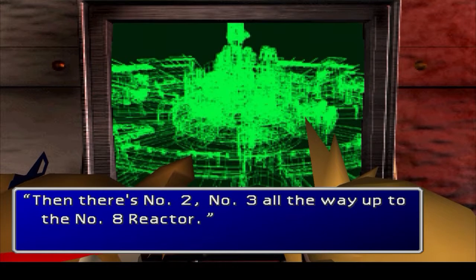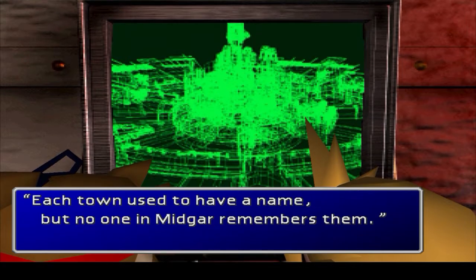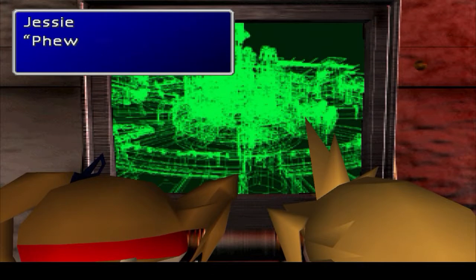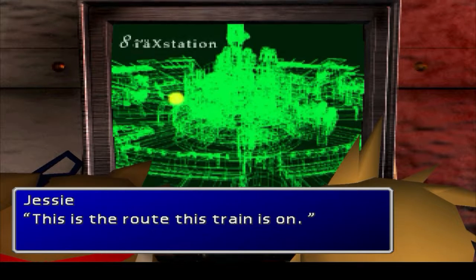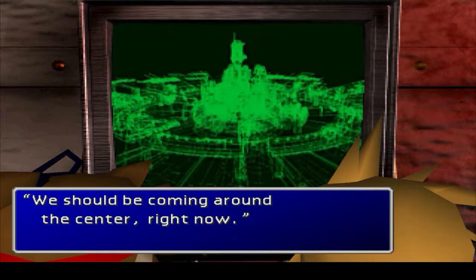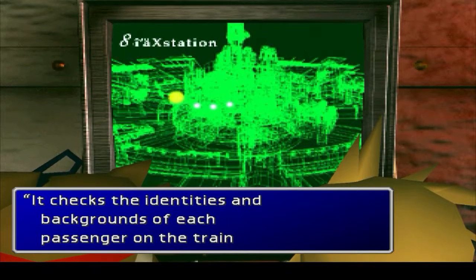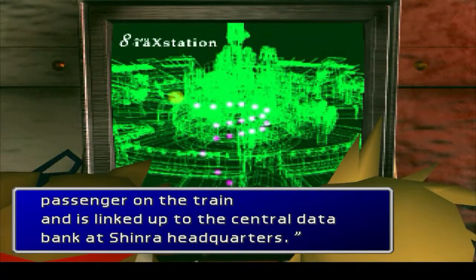The number eight reactors provide Midgar with their electricity. Each town used to have a name, but no one in Midgar remembers them — instead of names, we refer to them by numbered sectors. This is the route this train is on. The route spirals around the main pillar — we should be coming around the center right now. Each checkpoint has an ID sensor device — it checks the identities and backgrounds of each passenger on the train. It is linked up to the Central Data Bank at Shinra Headquarters.